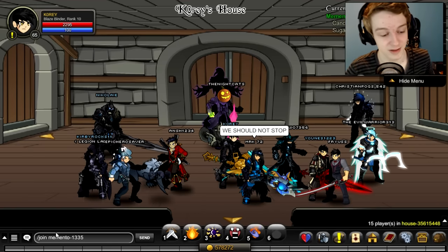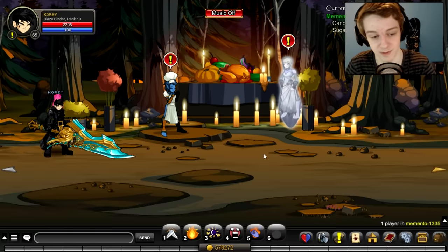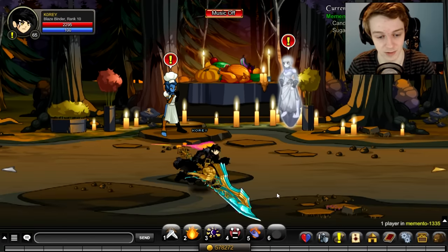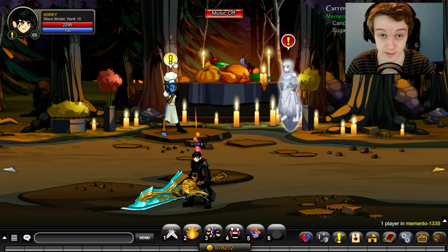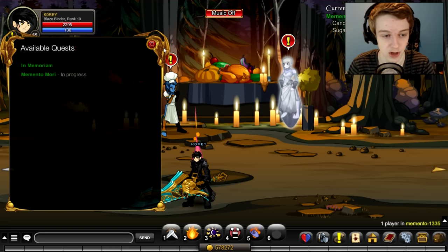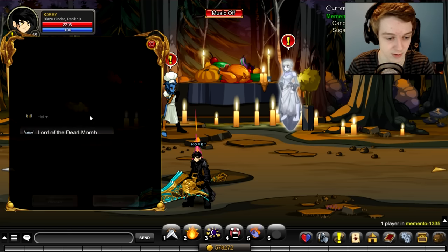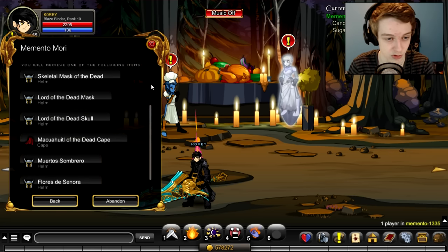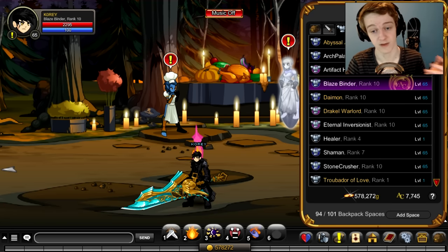First things first, we got slash-join Memento. Going on a private one — this is where the event is, this is where I'll showcase all the items. I'm not wearing any items currently. To get all the items, you want to play through her quest, and once you're done she'll be here — she won't be here at the start. She will have two different quest lines with two different sets of drops, with different versions of helmets and stuff like that. I'll go through my favorite one first.